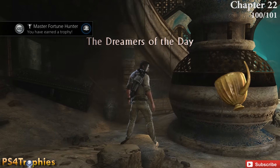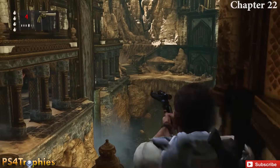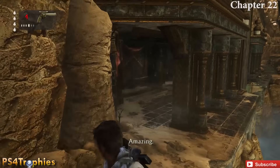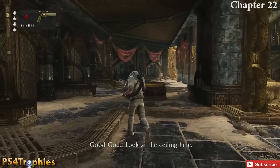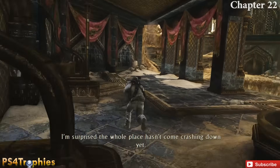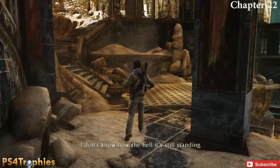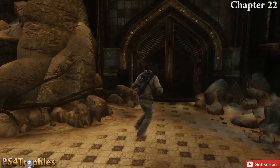That's the Master Fortune Hunter trophy for finding 100 treasures. There are 101 with the strange relic, so the final one is in the area with the waterfall and big chains. Keep going to the end — no enemies in this section. Before going up the stairs in front of you, go to the door in front and that is number 101.